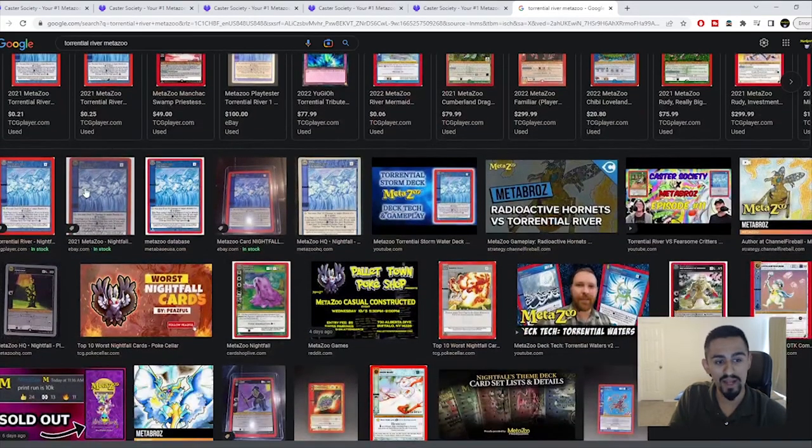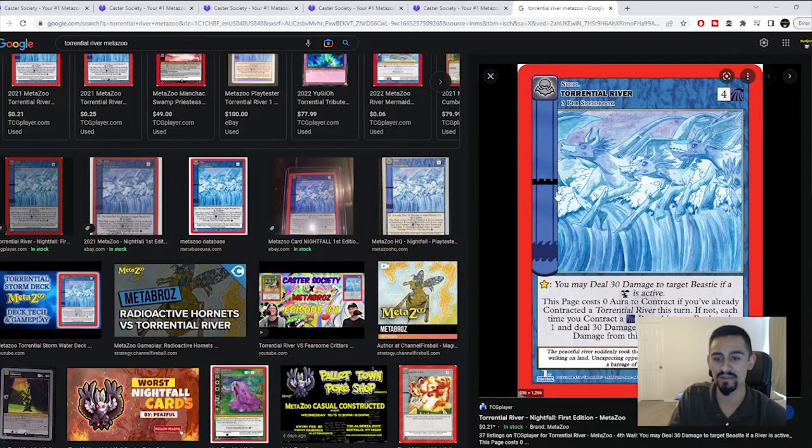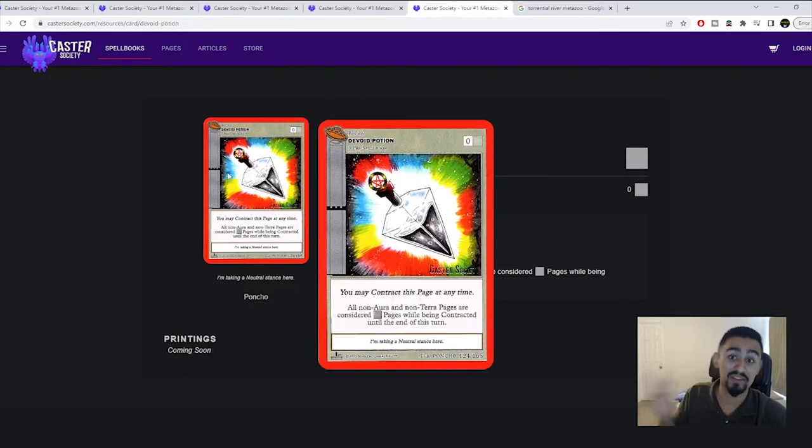Specifically, you'd be stopping Torrential River. In response to someone playing Torrential River, you respond with Devoid Potion, and for the rest of that turn the opponent cannot play water cards effectively — the cards they contract will be considered neutral pages. Reading Torrential River: 'Each time you contract a water page this turn, bookmark one and deal 30 damage.' With Devoid Potion, they'd be shooting blanks and their turn is done. Devoid Potion is actually better than Dampen because it stops their whole turn.